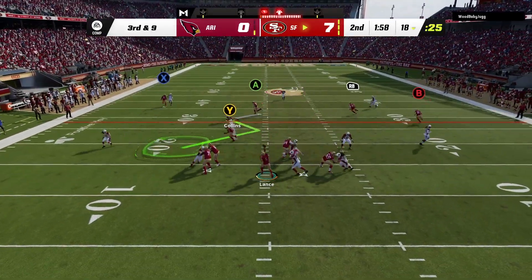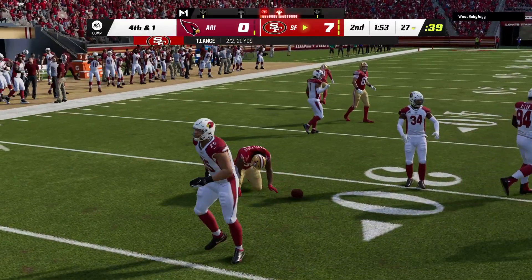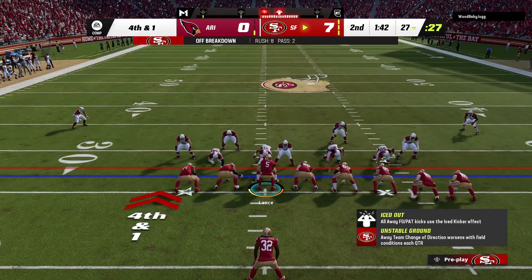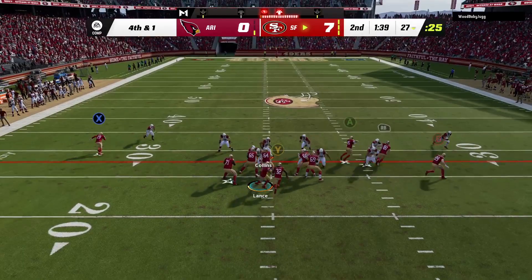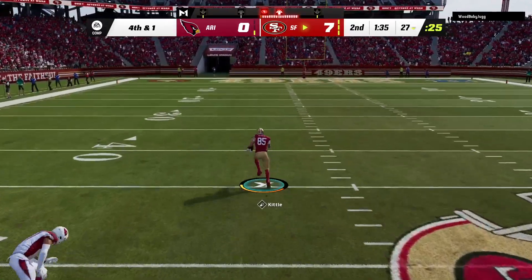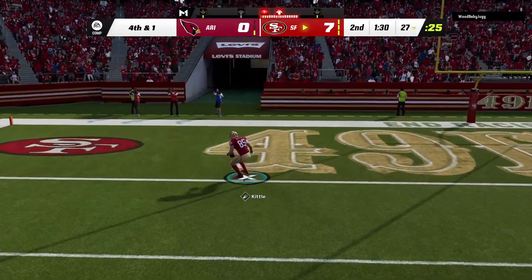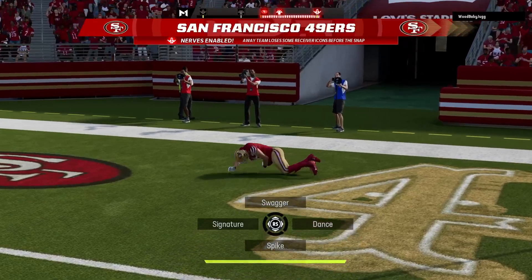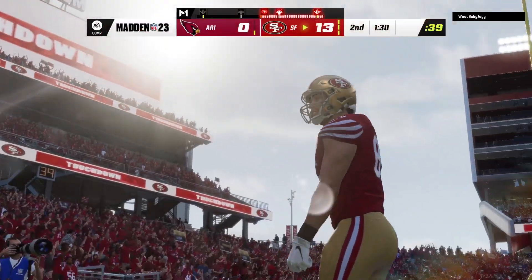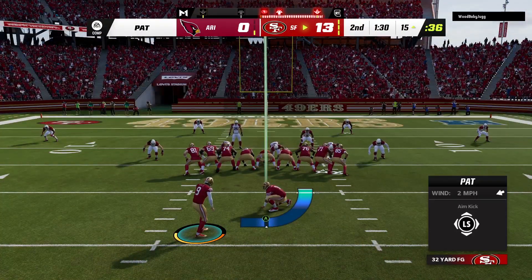Throwing Lance on third down — gets it out wide to Davis Price, but the spot is not a very generous one; he looks to be about a yard or so short. They'll go for it — Lance — and the first catch of the game for George Kittle. He's at the 30, the 10 — touchdown 49ers! George Kittle, 73 yards. The 49ers' decision to go for it pays off with six points.